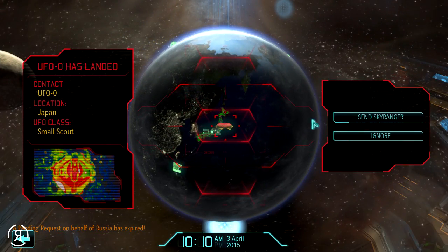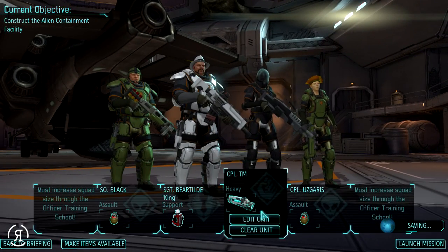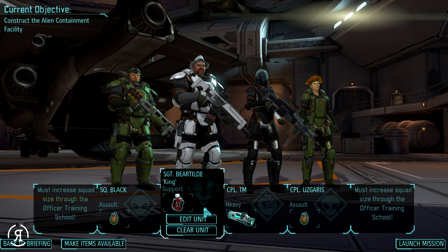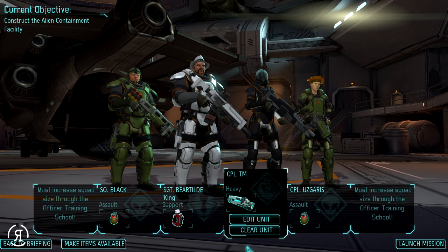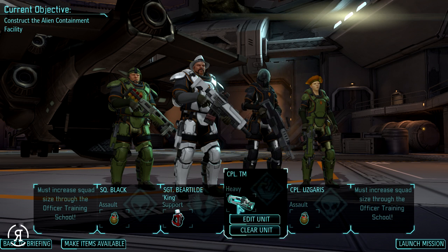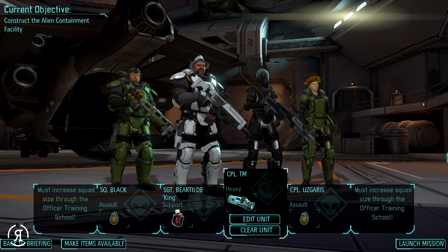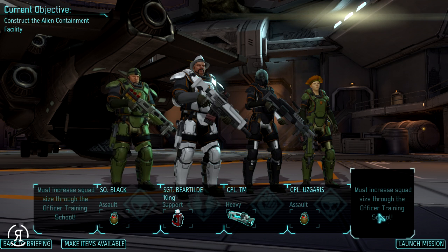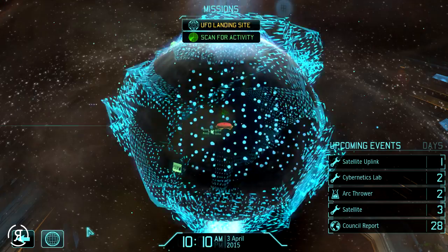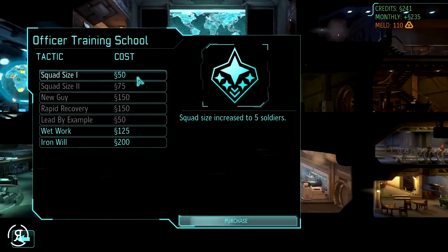Contact detected - we have a UFO landing so we're going to be sending the Sky Ranger. We have Sergeant Bertild and some other people here that are going to help us out quite a bit. I think we'll probably continue with this loadout. Oh wait, I wanted to purchase something to increase our squad size - can I do that?